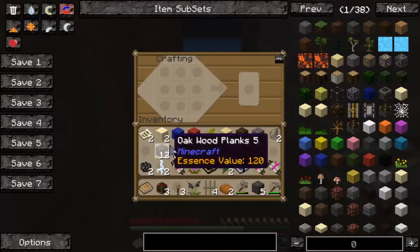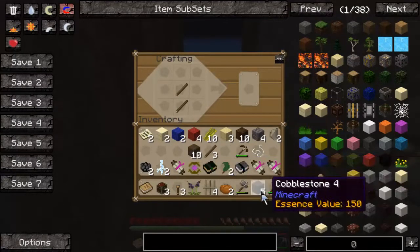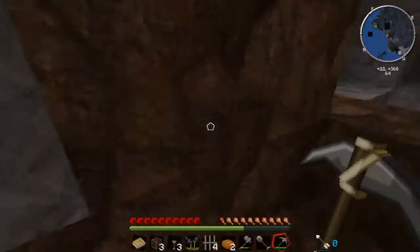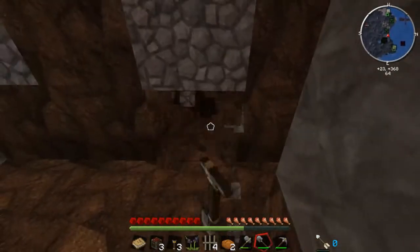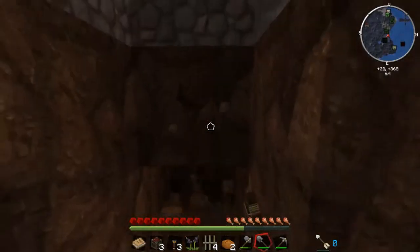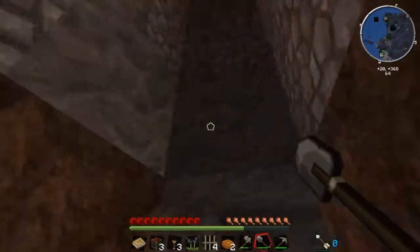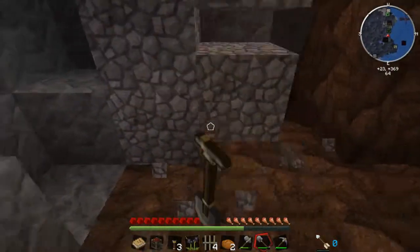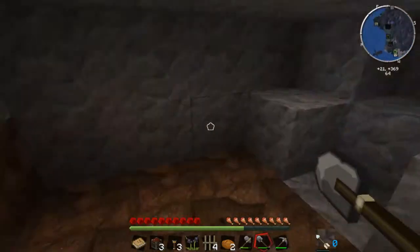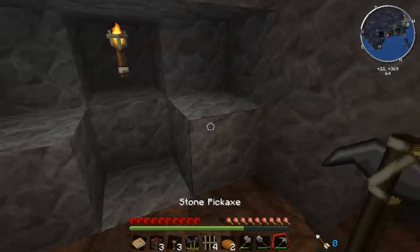I've got a couple of sticks - I need to make a shovel as well. Typical first episode of a Minecraft let's play, boring as all hell. I will make a more impressive secret entrance at some point - that's something I've got planned. I actually plan to have two entrances to the base once it's sort of up and running. I should probably mark this location on my map.